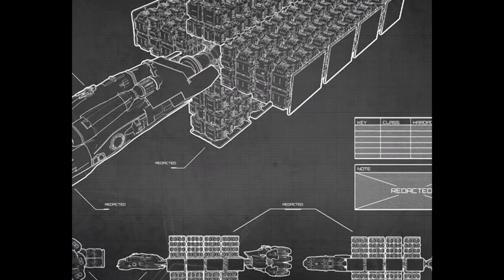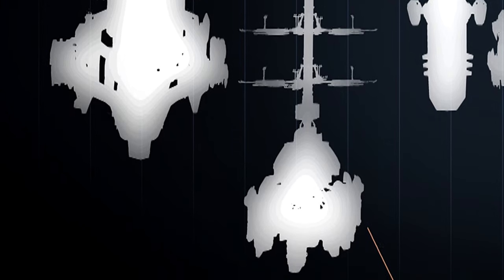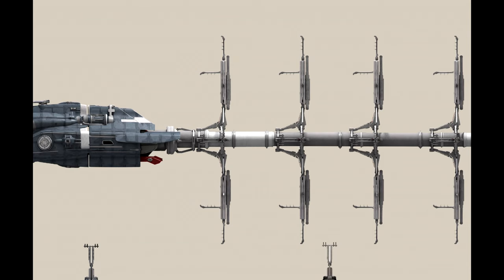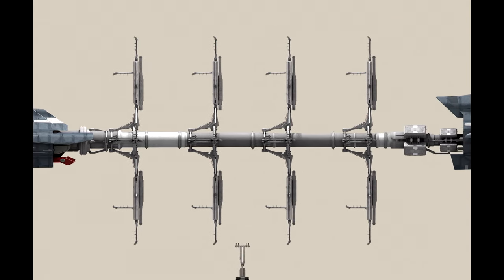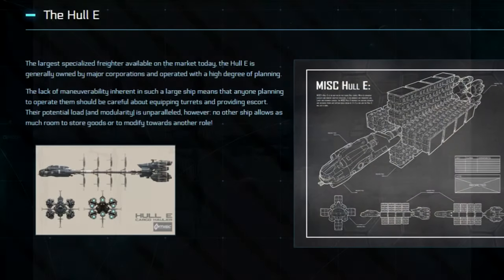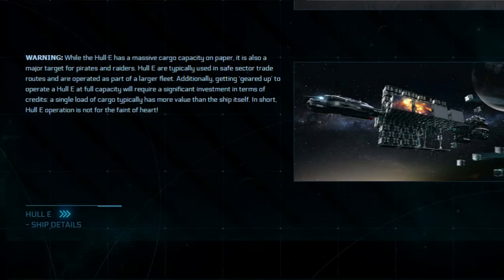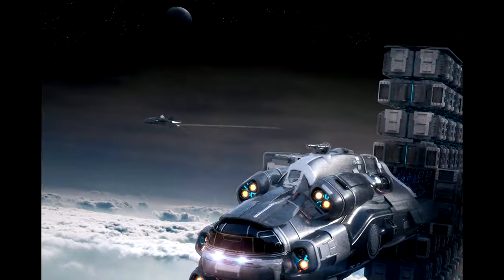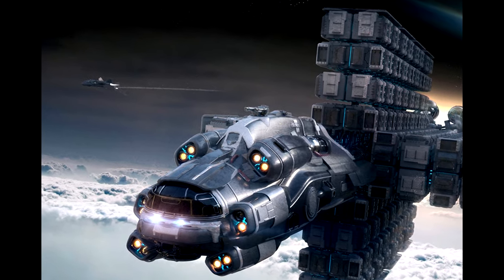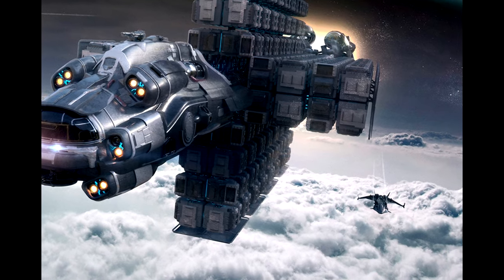The Hull E doesn't only have a massive cargo capacity, but it also dwarfs the Idris in sheer size. The thrusters and engines alone are almost as big as the reviewer's reclaimer. Requiring a crew of five to operate, this ship has a cargo capacity of 98,000 units. In the official description, it's said to be the largest specialized freighter available on the market today, generally owned by major corporations and operated with a high degree of planning. The ship is so massive, the website even has a warning disclaimer particularly stressing that you really only ever see these cargo ships trading in safe zone areas, and that this ship is not for the faint of heart as pirates will be hunting for these particular ships. That high degree level of planning cannot be taken lightly. For the reviewer, high degree level of planning would require secret service-level protection.